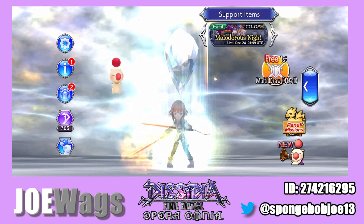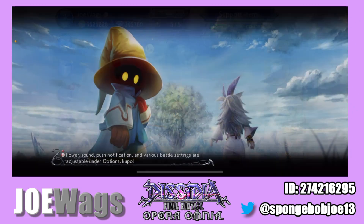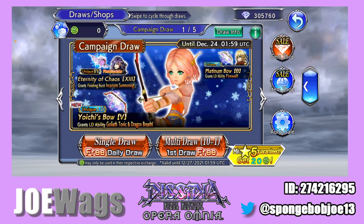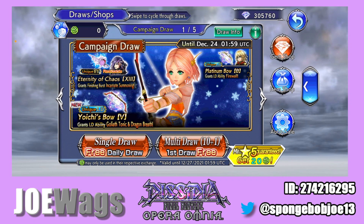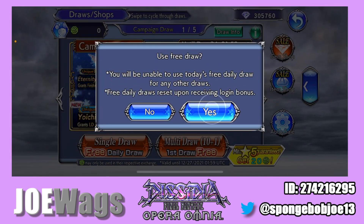Alright, let's go into the draws. I am pulling hard for Lena — I want to walk out of here with her. I'm going to hope I have enough tickets to skate by. We're going to jump in with the free multi and just see what happens. Actually, let's do the free single first and kind of wean our way into it.